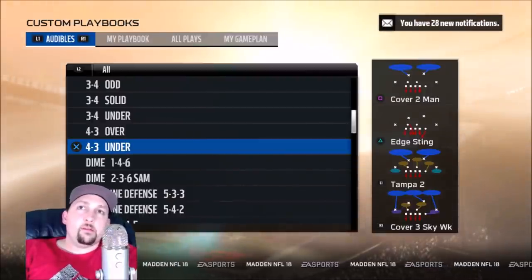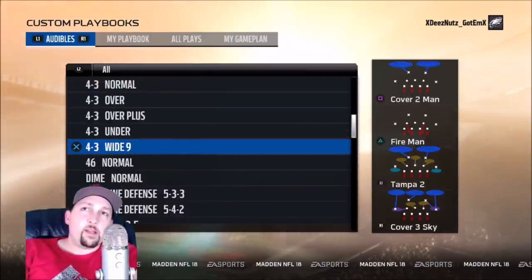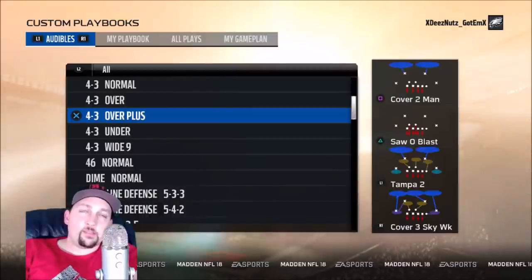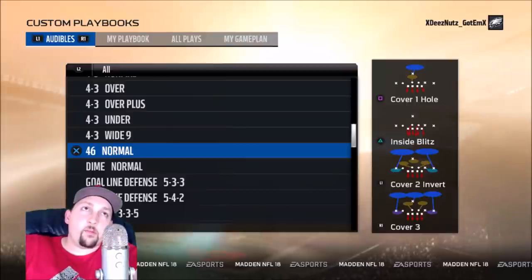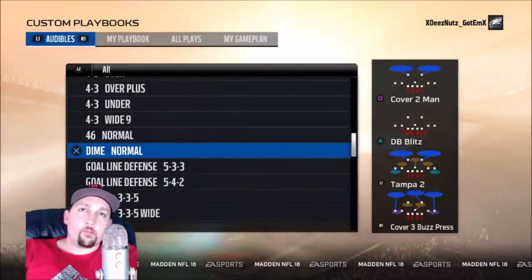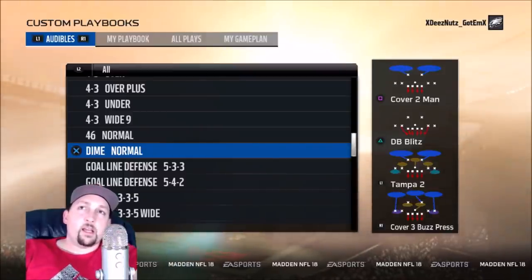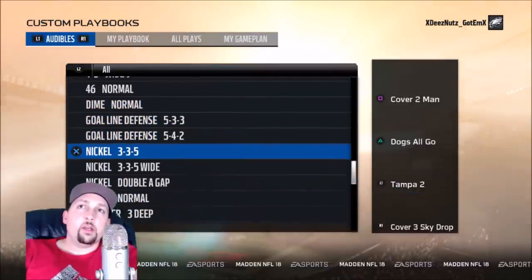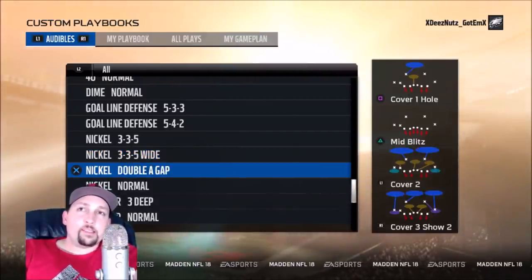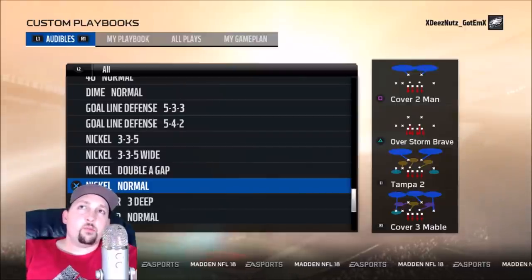Next up, the Bengals — one of my favorite playbooks and one of the best books in the game this year. It has the four-three, the wide nine is pretty good, and it has the free safety blitz play under the four-three under, which is great. It also has the 46 normal, which is very popular online right now, and the dime normal, which is one of my favorite formations — you won't get weak-boxed too much in obvious passing situations because you have four down linemen. Then you have the three-three-five wide nine, the double A gap — one of the best blitzing and pass defensive formations — and nickel normal for cover three and zone coverage. This book has just about everything you'd want.